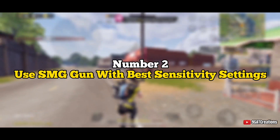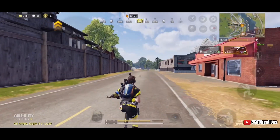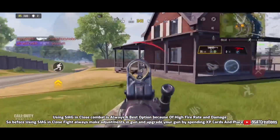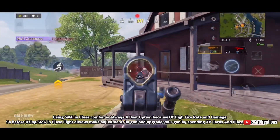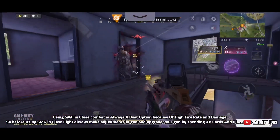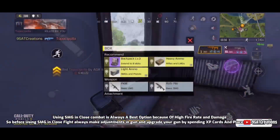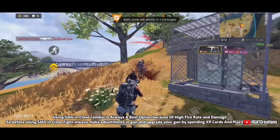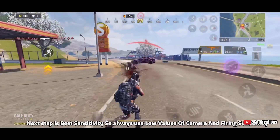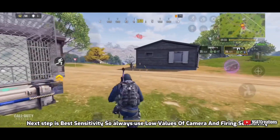Number two: use SMG with best sensitivity settings. Using an SMG in close combat is always the best option because of the high fire rate and damage. Before using an SMG in close fight, always make adjustments to the gun and upgrade it by spending XP cards, then place the gun in your loadout.